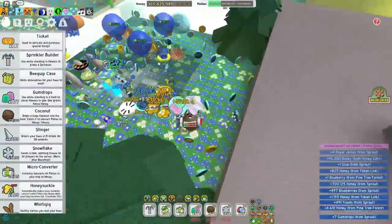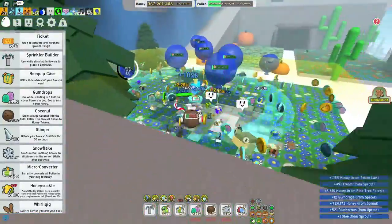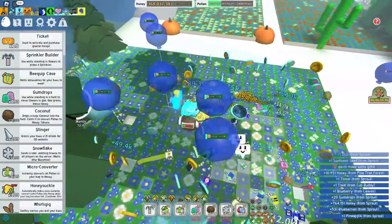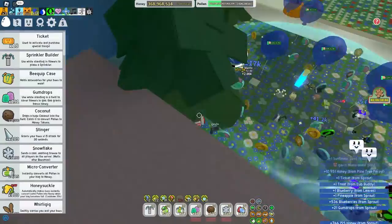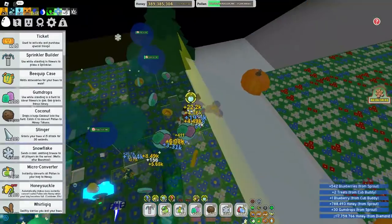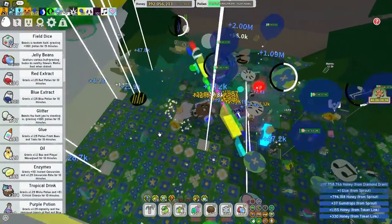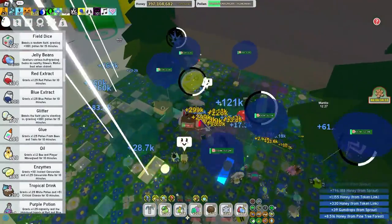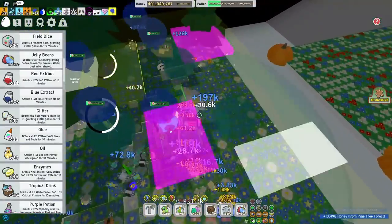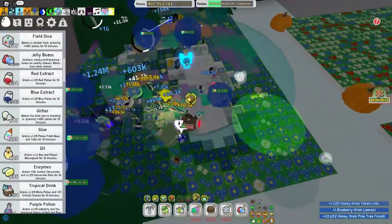Yes we got another gummy sprout — that wasn't too far off either. Oh there's another glue, there's another glue! Some more gumdrops — you need all the gumdrops you can get. I'm going to be able to get four glues right there. So now how many do I have? 88 — I'm about to only need 10 more. This was extremely successful — probably one of the most successful sprout parties I've ever done.